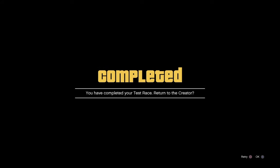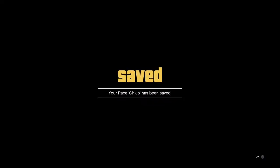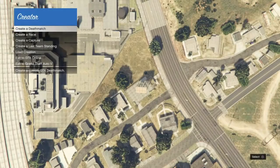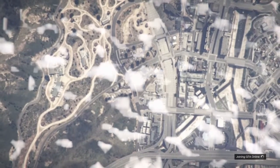When you get to the end, you'll get a sign that says you've completed the test race — return to Creator. Just click OK and then go and save it. Once you save it, you can exit. You'll go back up and you'll see you're back in the Creator screen, then you're just going to exit to GTA Online.